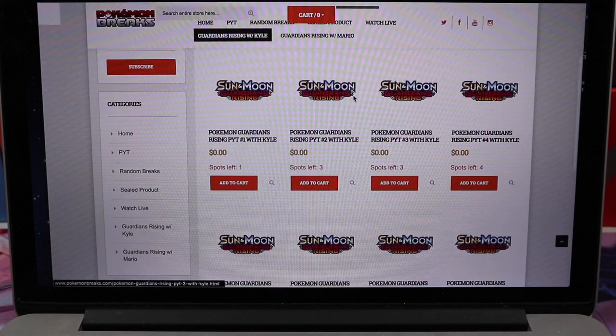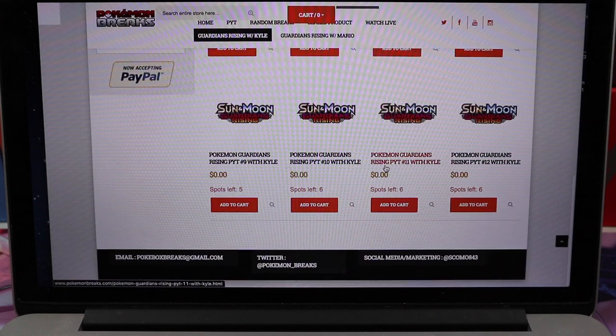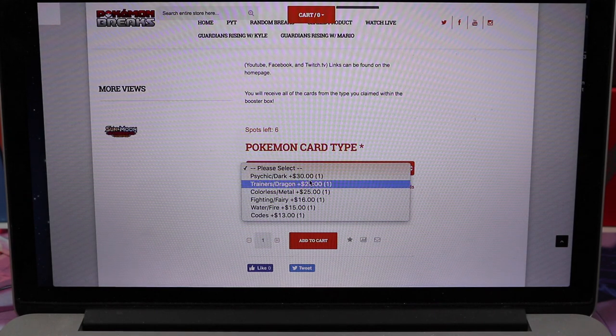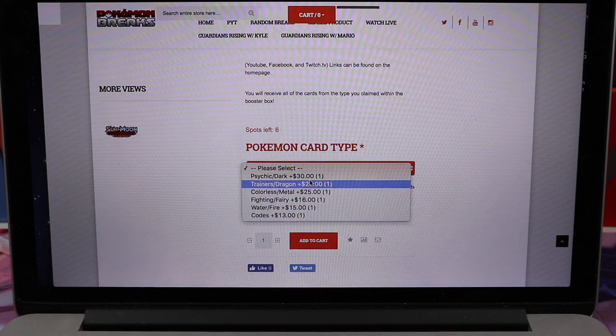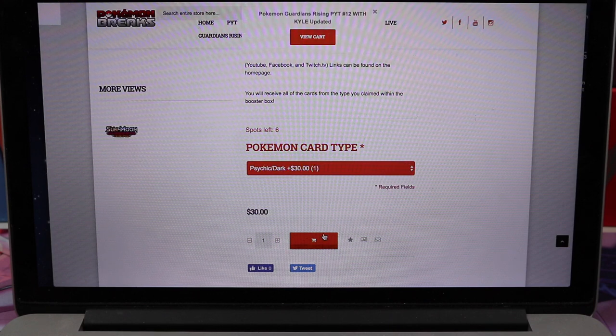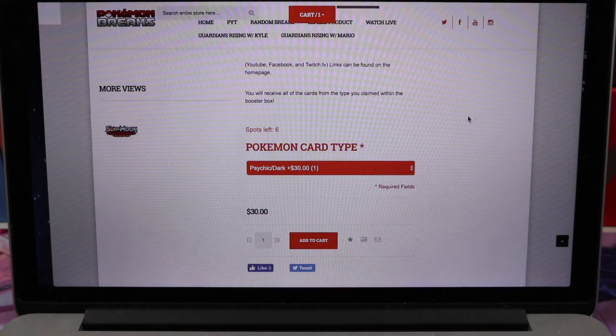Make sure you get the right person. You would come down here and select one of these breaks. Each one represents a box that they will be opening on livestream. You would scroll down to one that has the typing you'd like to purchase still available, because some of them had certain slots left and may not have had the typing that you wanted. Once you find one with the type you want, you can select it and add it to your cart.